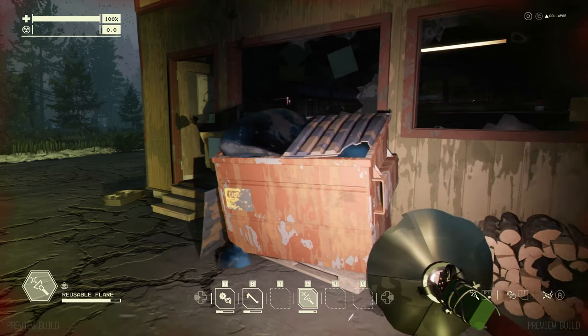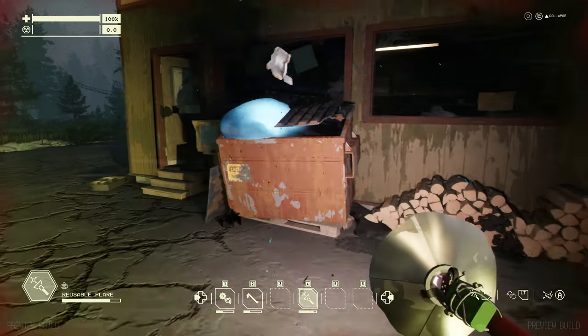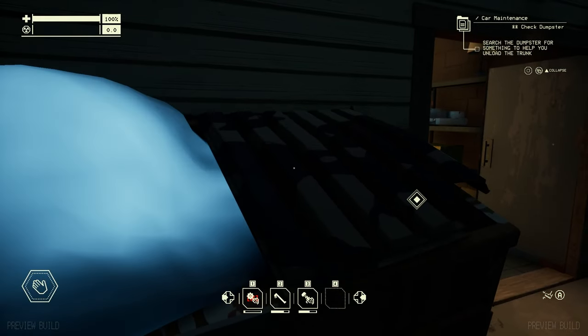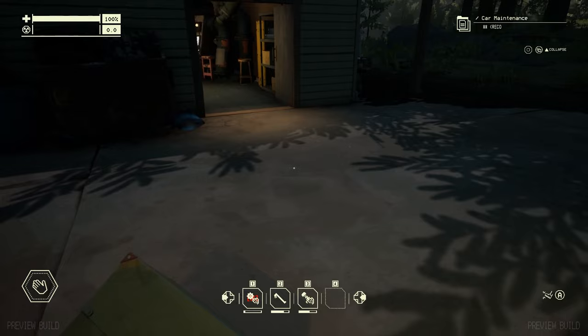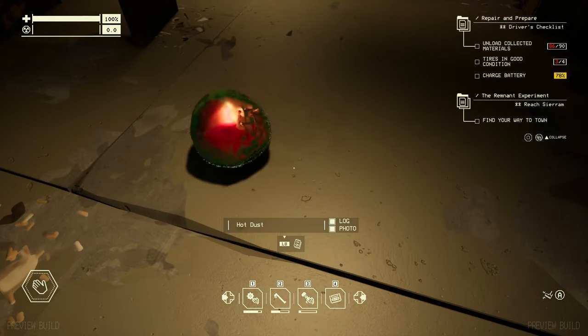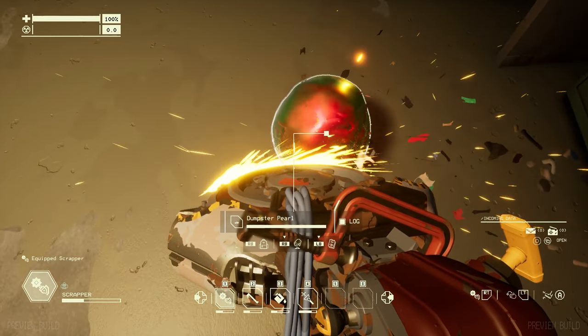Oh yeah, the dumpster. The game has these magic friendly dumpsters that spit out random and sometimes very useful parts. There's one back at your garage that you can use after every run, and you may even find yourself a dumpster pearl. What's a dumpster pearl, you ask? I'm not quite sure, but they are pretty tough and oddly iridescent.